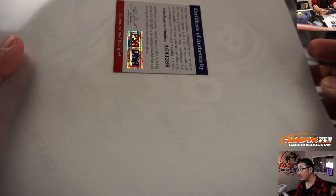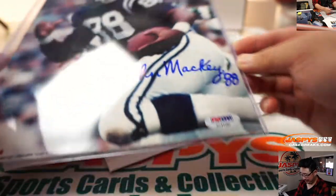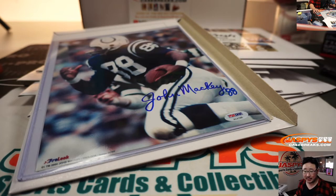PSA DNA. Looks like football right here. Oh, I can read that autograph — that's John Mackey. I'm not familiar with John Mackey. Not the businessman who co-founded Whole Foods — we want the football player. Tight end for the Baltimore Colts and the San Diego Chargers. Hall of Famer. Super Bowl champion in 1968. Five-time Pro Bowler. 1960s All-Decade team. 100th Anniversary All-Time team. 331 receptions, 5,236 receiving yards, 38 receiving touchdowns in his career. Pro Football Hall of Famer. There you go, Aaron. Nice.